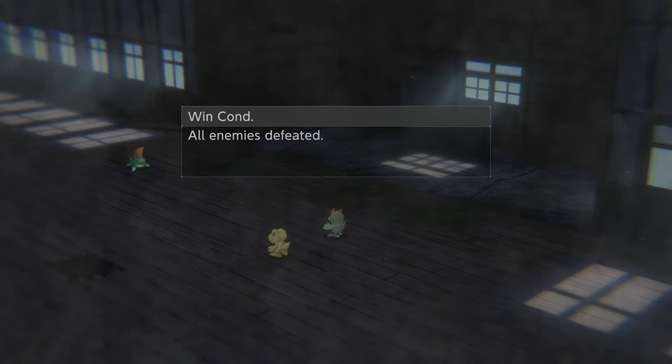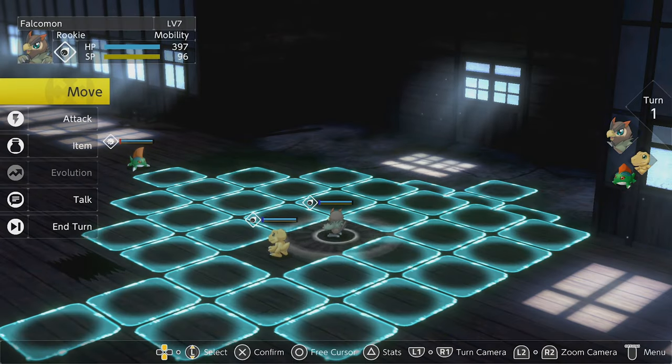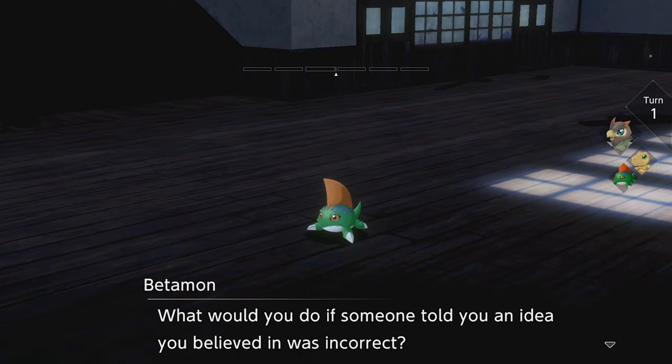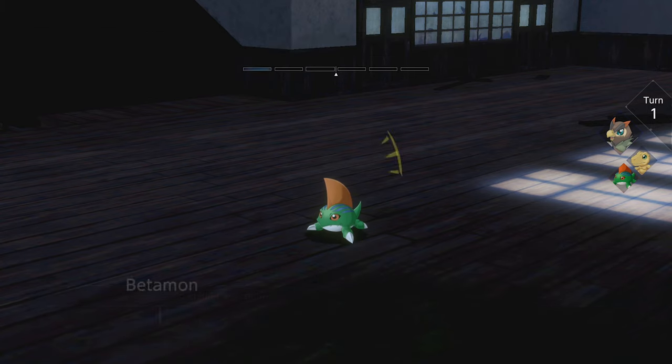Hey everyone, this is Cal from Realm Space Gaming. If you have picked up Digimon Survive and are making your way through the story, you may be wondering how to recruit other Digimon. In typical Digimon fashion, each character gets a partner Digimon. However, in Digimon Survive you can meet wild Digimon and recruit them for your team, as battles allow you to use up to six Digimon.